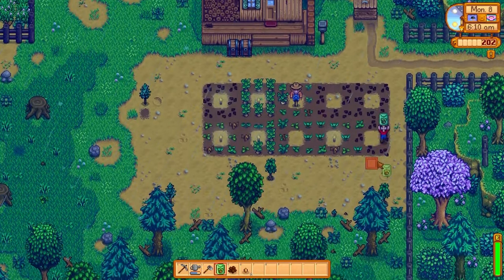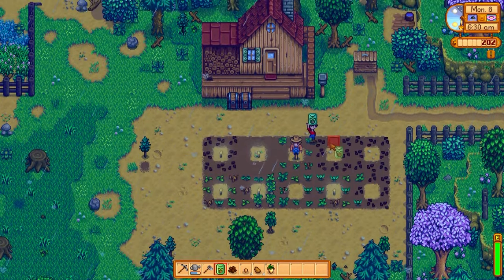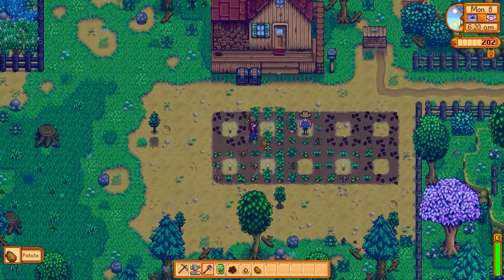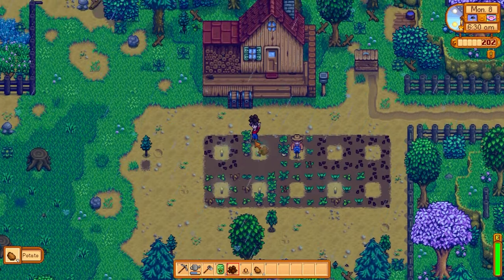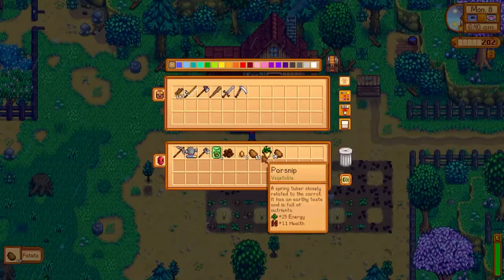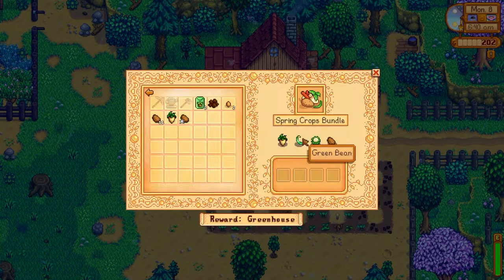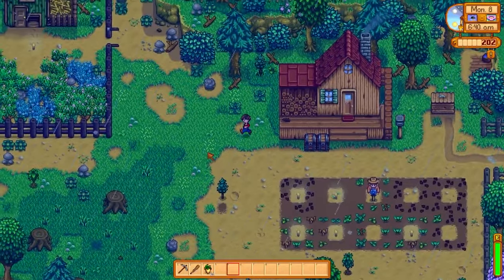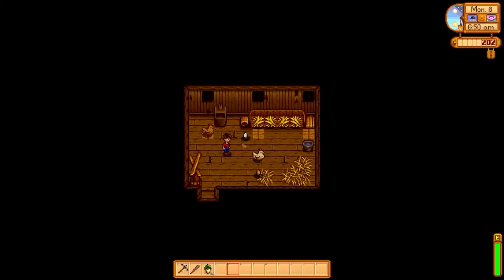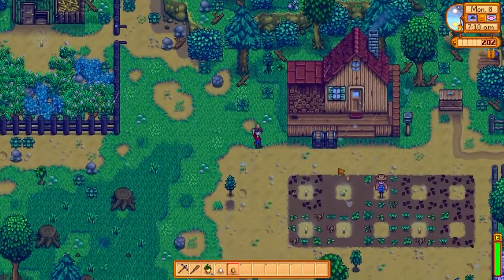We only have two more water slots. I gotta get to bed before 1 AM. Since we figured out eggs are great for energy, I might push it close. Okay, we gotta run — I don't think I watered all of them. Come on, level up farming please! Maybe farming only levels up from harvesting crops. It's a rain day, which is nice. We're going to spend that time in the mines. We got a bunch of seeds including parsnip. I should also get green beans and cauliflower.